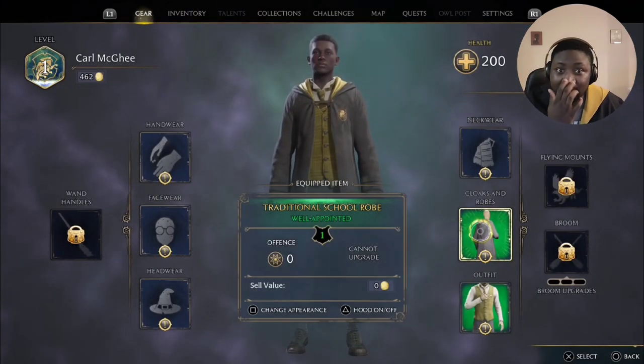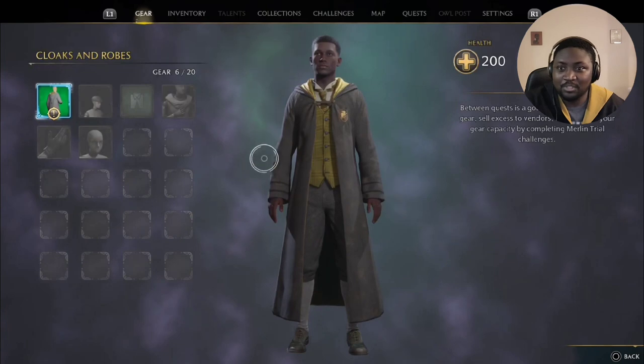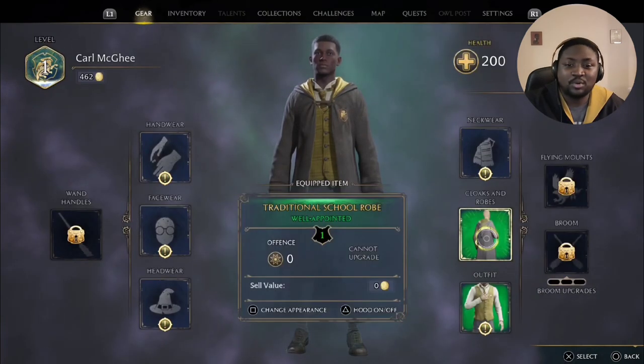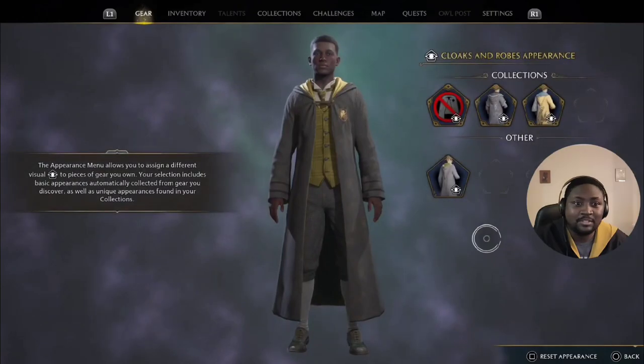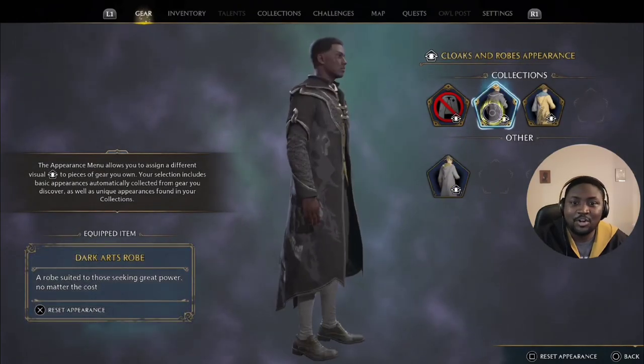You'll have the option to go to gear, and once you see the robe here you have your options. What everybody does is they just click on the robe and get confused — everything is blocked off. All you have to do is press square on it to change the appearance, and there you are, you have access to your dark arts robe.